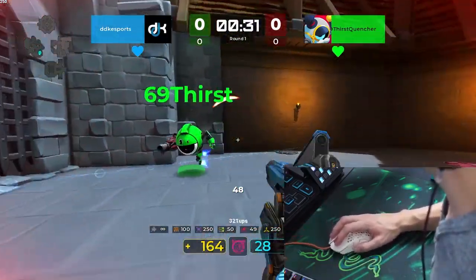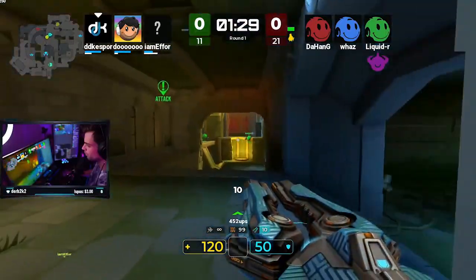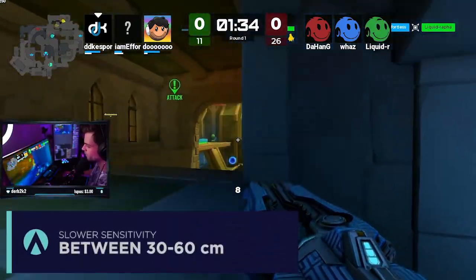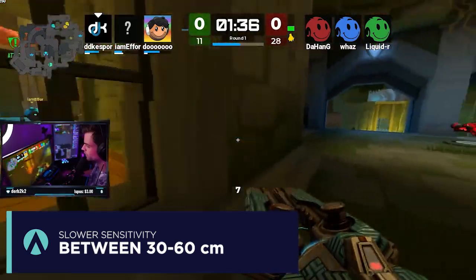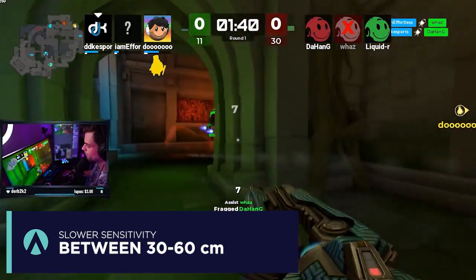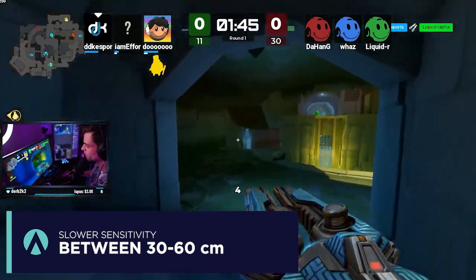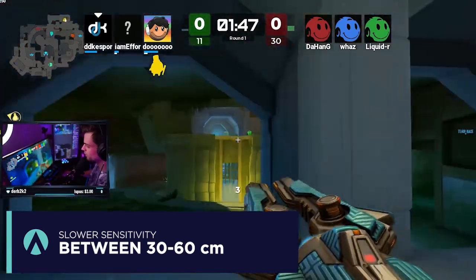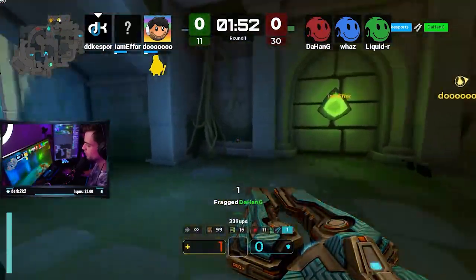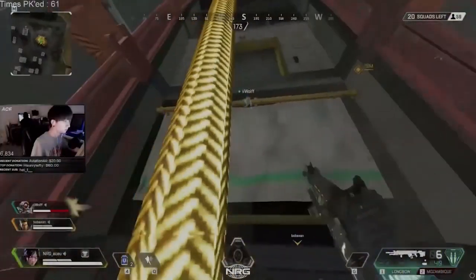There's generally more mouse movement required in arena games, which tends to mean average sensitivities of around 20 to 30 centimeters per 360. For tactical FPS games like CS and Valorant, we're looking at much higher — or rather much slower — sensitivities, typically between 30 and 60 centimeters per 360. Note that 30 cm/360 is very fast for a tactical FPS player, whereas it's very slow for an arena FPS player.